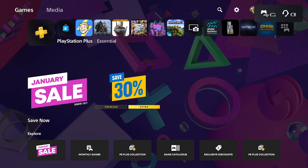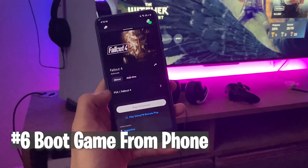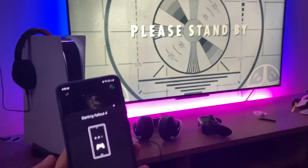The next feature is amazing — you can go to the PlayStation icon and eject any disc in your PlayStation. If you don't know what disc you have, simply eject it without even going into the game. You can eject directly from the PlayStation icon.